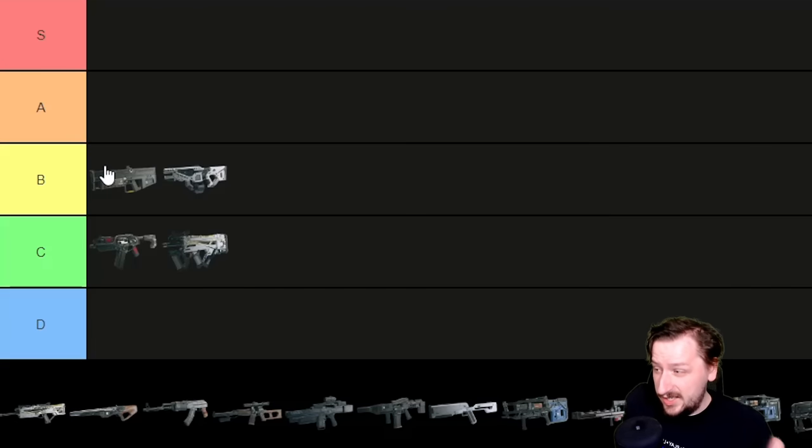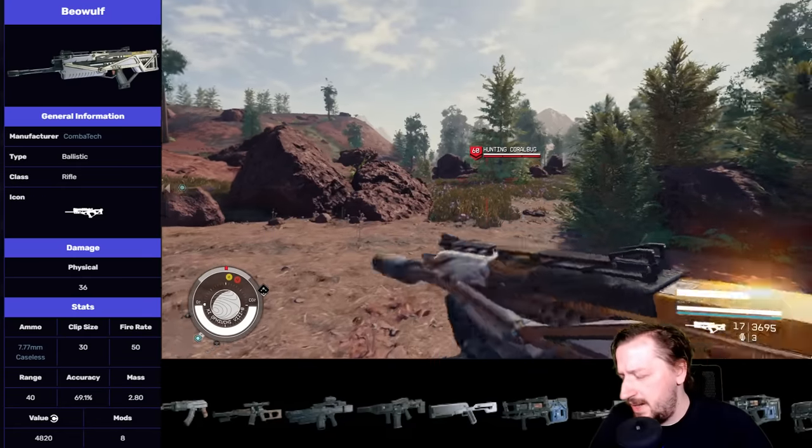The extra range it has, the fast follow-up shots, the good rate of fire, and the zero recoil are amazing. So if you're heavily wanting that for medium range, the Equinox is really, really good. It can also be pretty good at very close range even when enemies are trying to melee you, because it can follow up its shots so quickly.